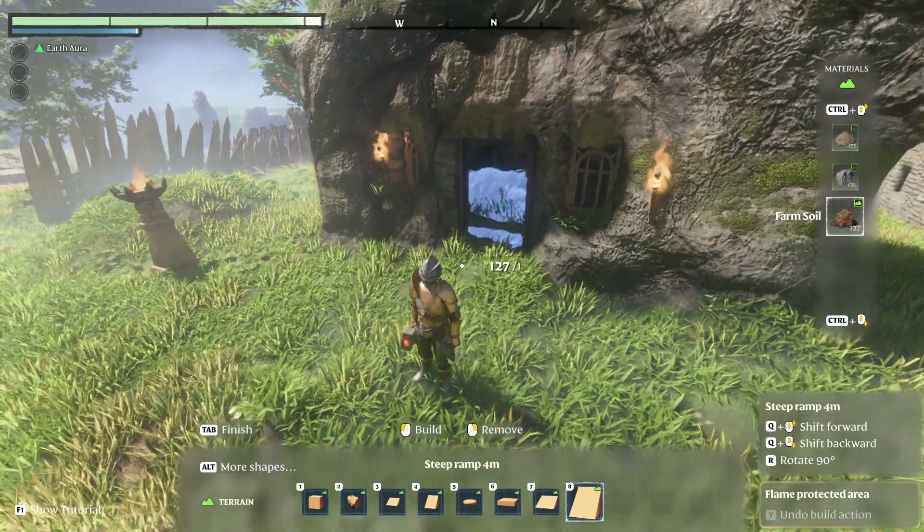Sometimes when you get too close to the edge and you try to plant it, it'll place it, but it'll disappear like five seconds later. For the main building, I tried to put farm soil, and it was just too steep. I could place the seedling, but then a few seconds later it would disappear. So that's unfortunate.